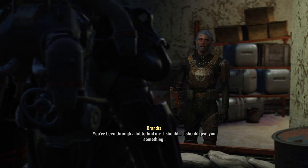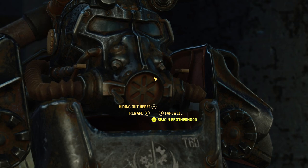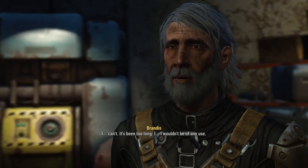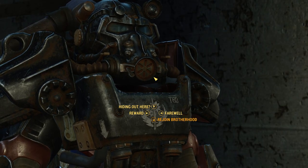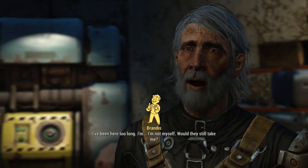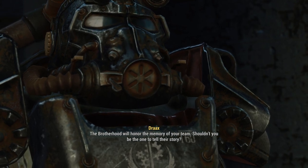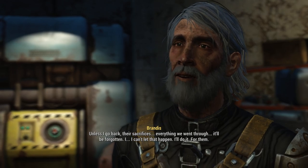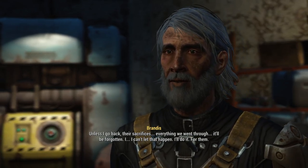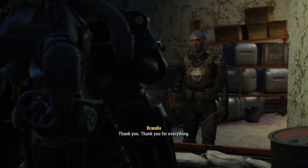I should give you something — I've collected a lot over the years. Technology, odds and ends. If you see anything you want, take it. The Brotherhood needs you, Paladin — it's time you reported in. I can't — it's been too long, I wouldn't be of any use. Yes, you would. No one knows the Commonwealth better than you. We need your help. Would they still take me? The Brotherhood will honor the memory of your team. Shouldn't you be the one to tell their story? Unless I go back, their sacrifices — everything we went through — it'll be forgotten. I can't let that happen. I'll do it. For them. I'll get my things — head to the airport. Thank you for everything.